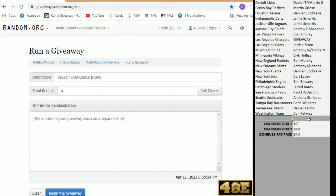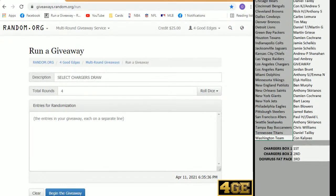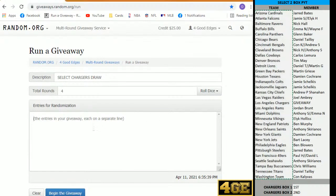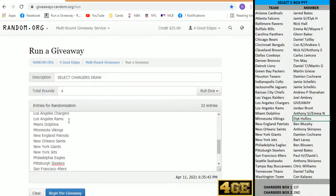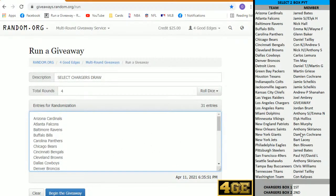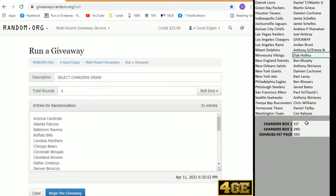The way it's going to work guys, simple, random — all of the teams will feature, excepting the Chargers. We'll grab all of them now. That's our list of 31 teams. I'm going to randomize that list four times. At the end of the fourth time, the top three. We've got Chargers in box one going to first place, Chargers in box two going to second place, and a little Donruss Fat Pack gift going to third place.